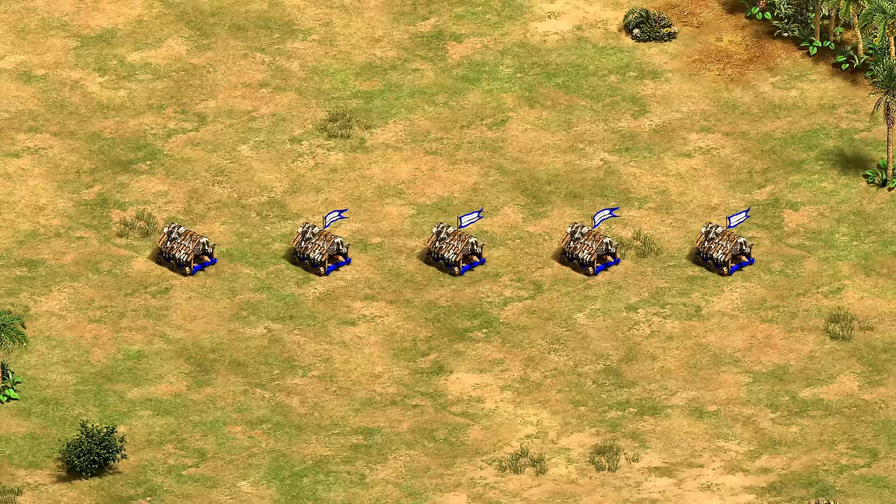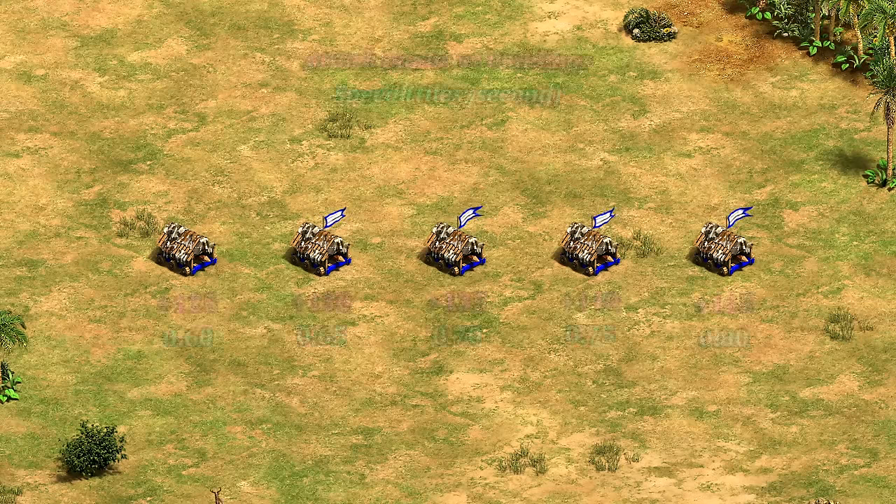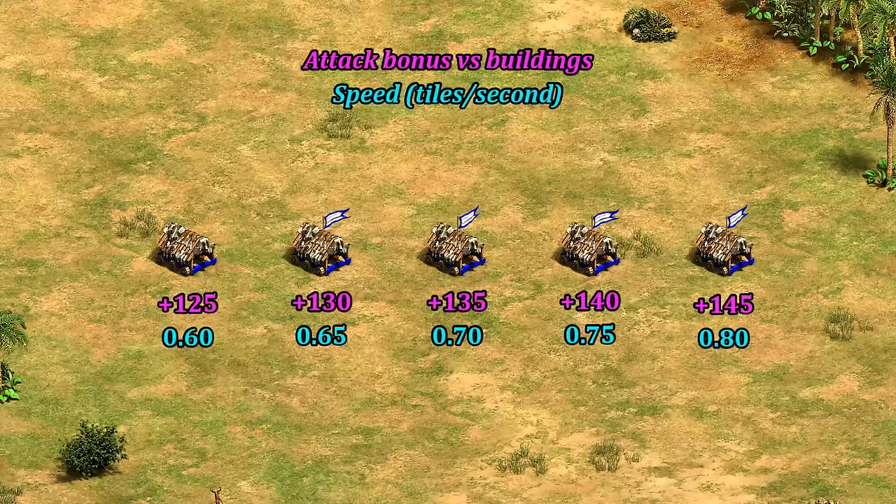This makes rams and siege towers a lot more interesting in the late game for infantry civs. For rams in particular, you get extra attack and speed benefits for every infantry garrisoned, which previously felt like it was just too much work to do — like auto farming. I think this is going to be very popular when players get their hands on it.